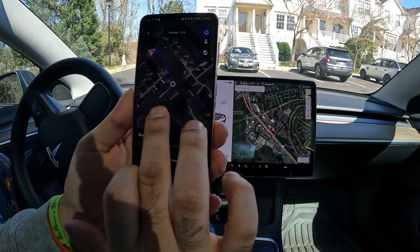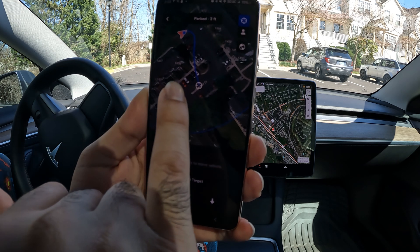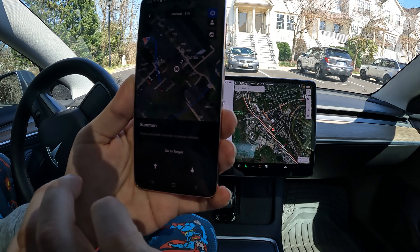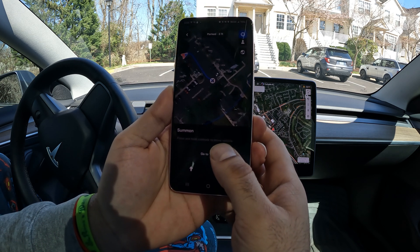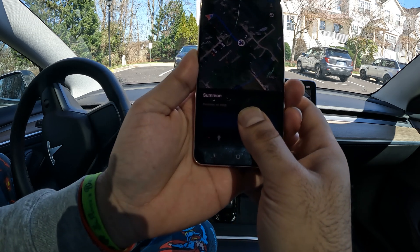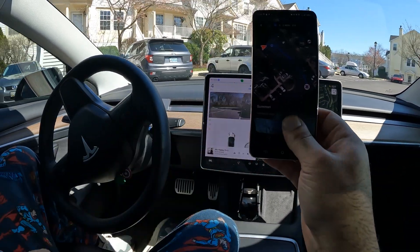Let's try to give it a little bit of a challenge and see if we can turn this corner. It's given me a weird trajectory, but let's see if it can fix itself. So once you select your spot, you go ahead and hit 'Go to Target.' We're going to try to get out of this neighborhood using Summon. As soon as I hit go to target, you can see the car is now driving using the mobile app.